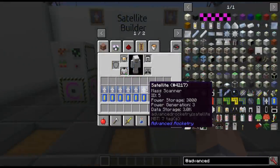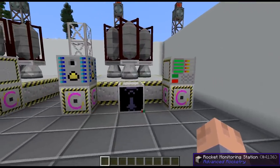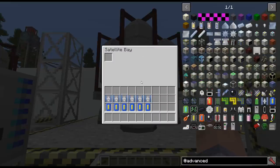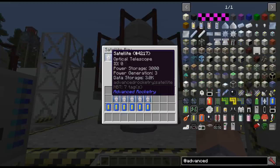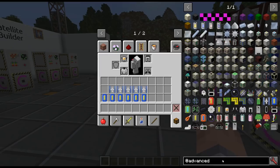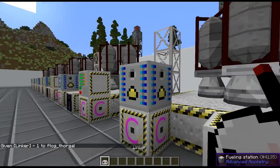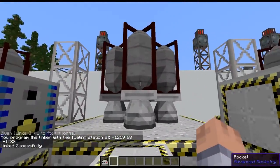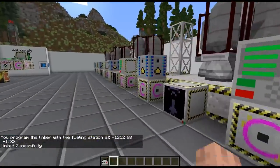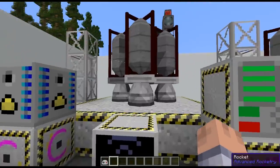I finished crafting all six satellites with the corresponding chip underneath each. I messed up the ID order a little but it doesn't matter, especially on a server. To load them, you shift-right-click the rocket, click on the satellite bay, and put the satellite in. Then you use a linker to link each rocket to the fueling station. All six are loaded and fueled. The next thing you want is a rocket monitoring station because there's no destination to select — you just shoot them up into orbit — and there's no launch button in the rocket interface itself.